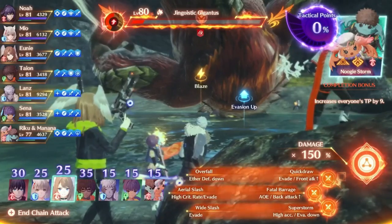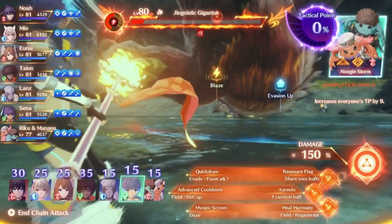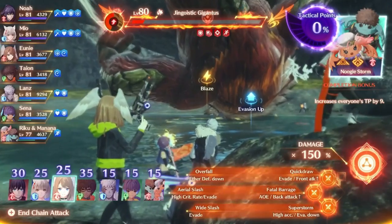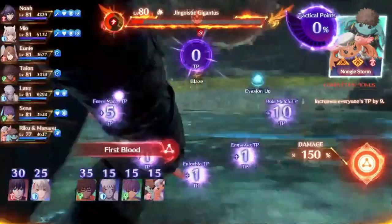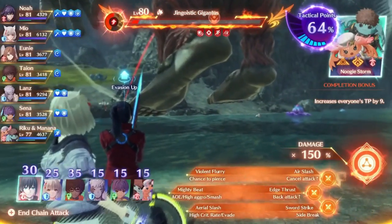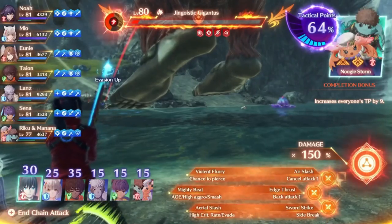The purple number above the character's head is their base tactical points. This is constant for every single character in every chain attack no matter what role — Tion will always start with 35, and Senna will always start with 15, and so on. By hovering over a character and selecting one of their arts, that character's base tactical points will be added to the bonus tactical points obtained from doing the art, and then that number will fill up in the meter in the top right. You gain bonus tactical points from things like total damage, hit count, not being guarded while doing the attack, and other things. Basically, using an art will increase that character's current tactical points and add that number to the top right.